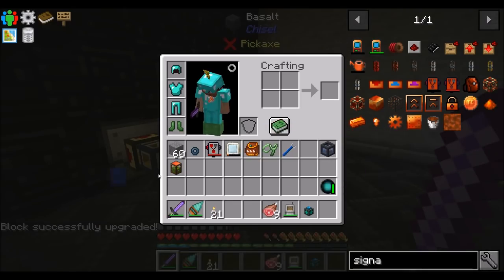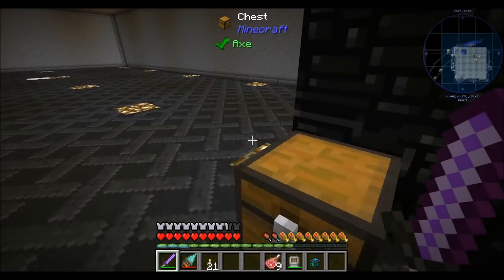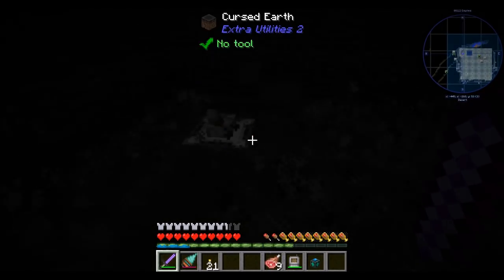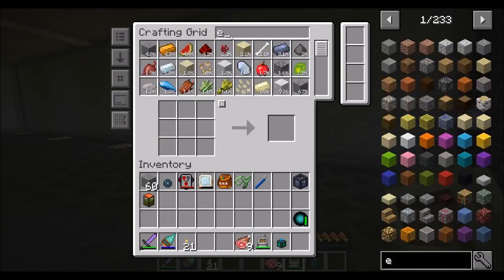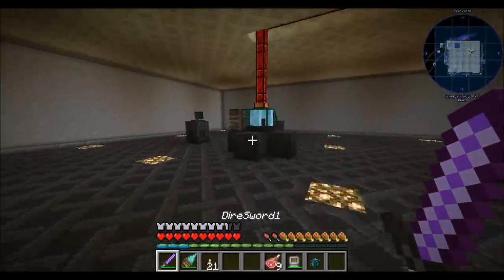I'm surprised I have — I want to say so little — but I do have 162 buckets worth of essence. I ran my Enderman generator between episodes because I was getting a lot of Enderpearls. We are now up to 336 Enderpearls, so that's pretty cool.